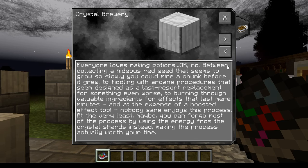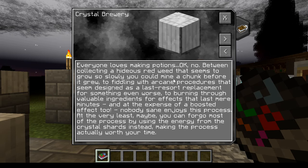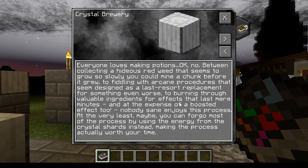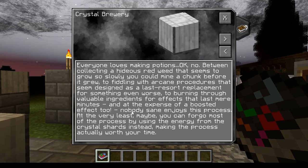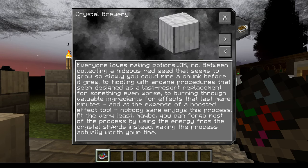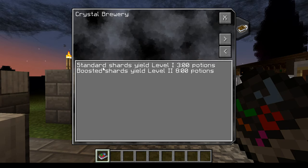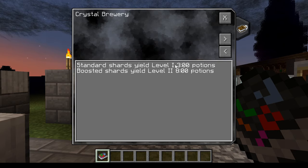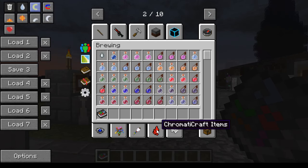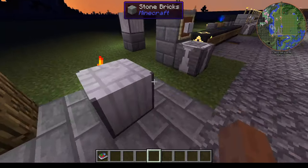Actually, first the progression note for the Crystal Brewery: 'Nobody says they enjoy this process — between collecting a hideous red weed that grows slowly, to fiddling with arcane procedures designed as a last-resort replacement for something worse, burning through valuable ingredients for effects that last mere minutes.' So you can make potions from the energy of crystal shards and make the process worthwhile. Standard shards yield level 1, three-minute potions, and boosted shards yield level 2 potions. Here are the boosted ones — they're the flashy ones. Making them has something to do with liquid chroma.